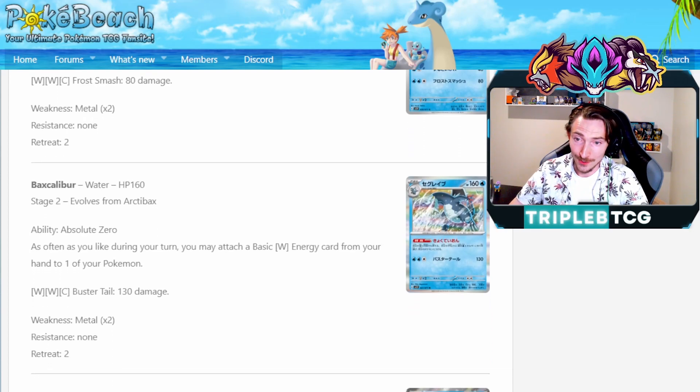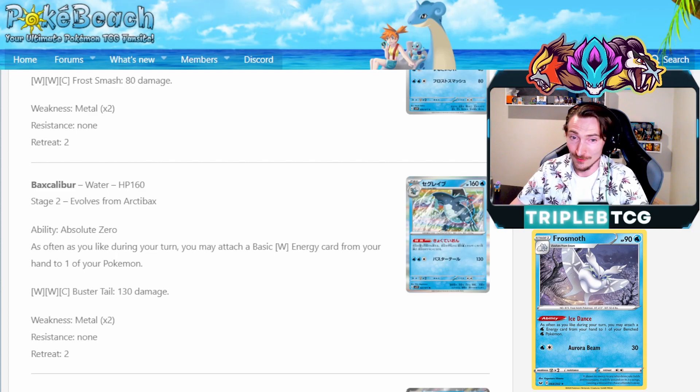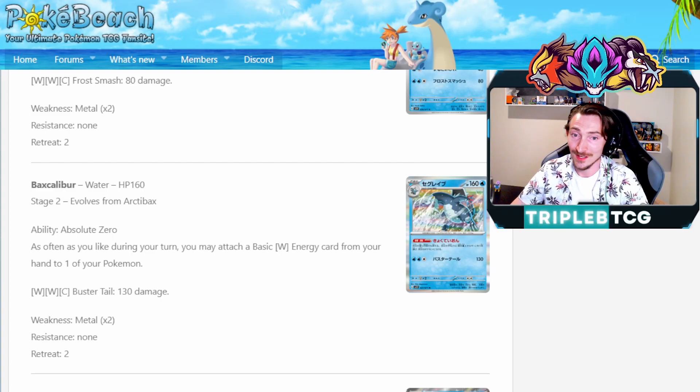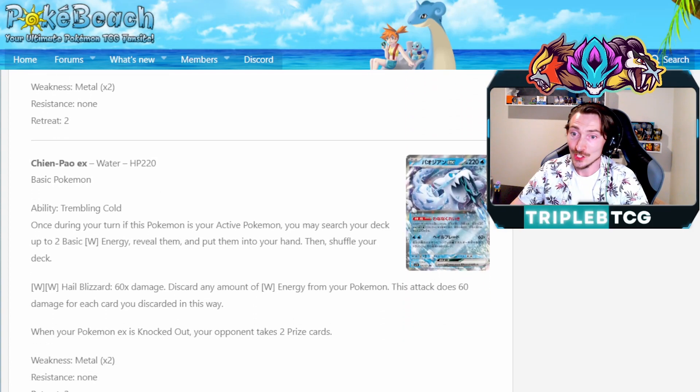Arctivax has the ability Absolute Zero — as often as you like during your turn, you can attach a basic water energy card from your hand to one of your Pokemon. So it's sort of like Frostmoth, except not restricted to being on your bench. If you played during Deluge Blastoise time, it's basically just that card. It's a solid guy to have and it combos very nicely with the other EX we're getting in this set, Chinpou EX.